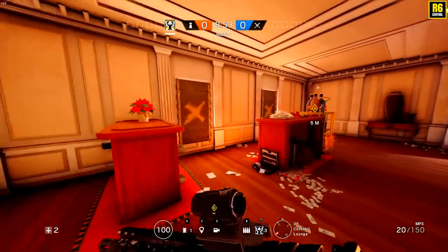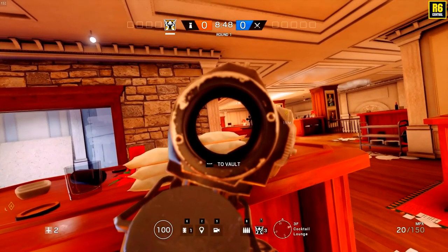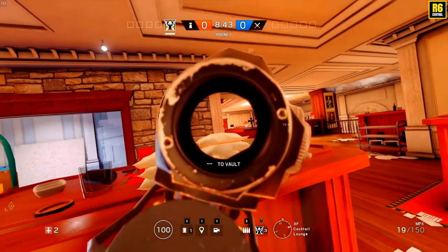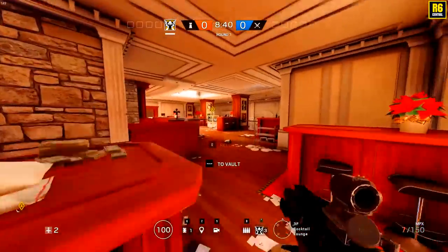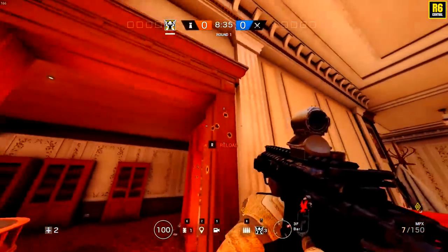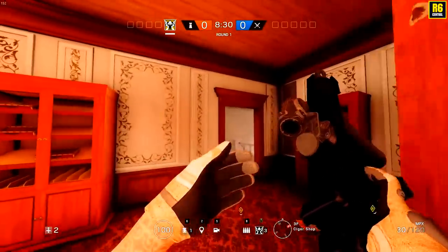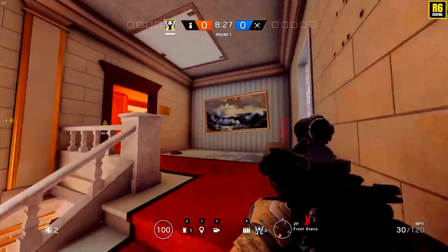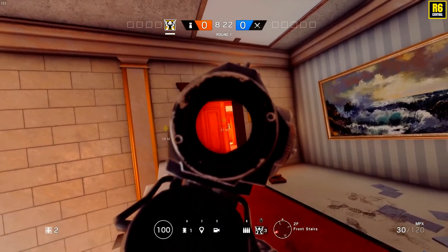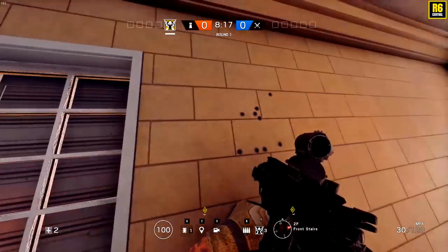This was a super dirty angle — I just love this one. He was playing all the way back here behind his bags, just shooting off the computer screen. He has a line like this and started shooting through here. I'll show you where this lands: it goes straight through, and you get shots all the way back there. So when the attackers are pushing up, you just shoot them straight through everything. There's no way in hell they're going to see you — super dirty angle.